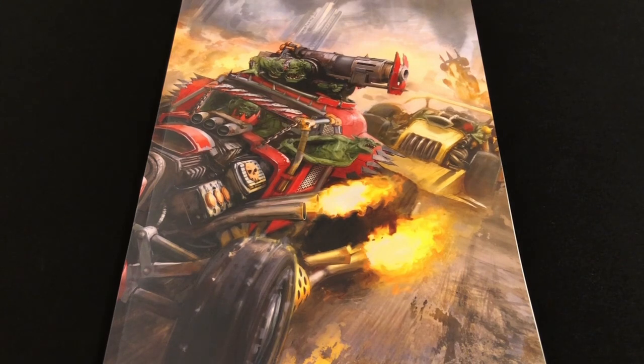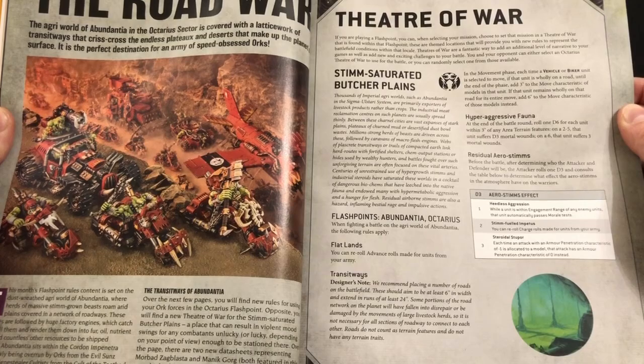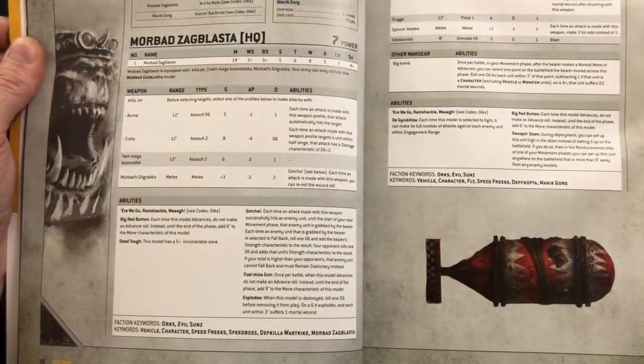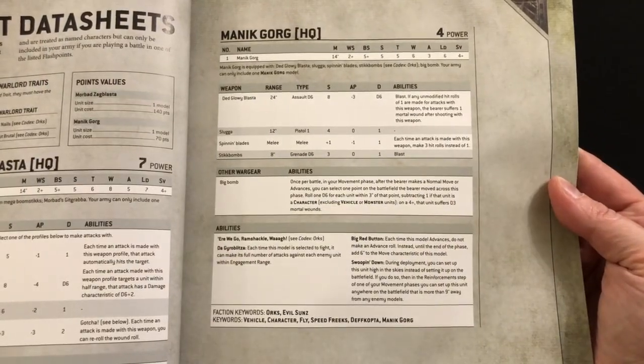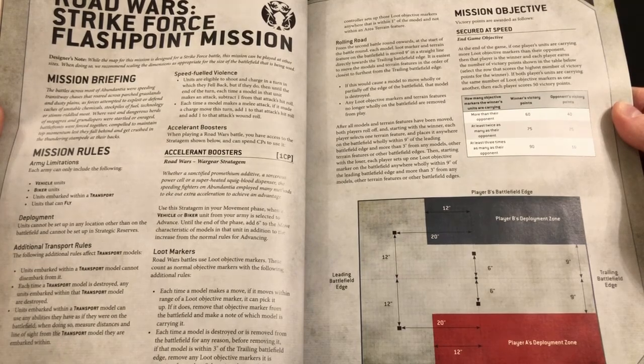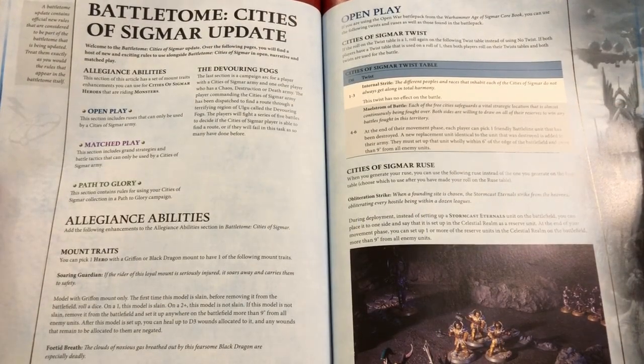A lot of the issue is dedicated to 40K and Age of Sigmar through the Flashpoint articles. The 40K Flashpoint article focuses on Speed Freaks — there are special Theatre of War datasheets for two new characters: Mad Zag Blasta on his Deff Killer War Trike, and Manic Gorg in a Deff Copter, plus a special Road Wars Flashpoint mission with a rolling battlefield where each turn the battlefield rolls along and you can get knocked off the edge and destroyed.